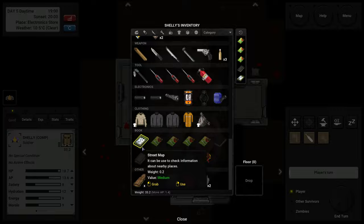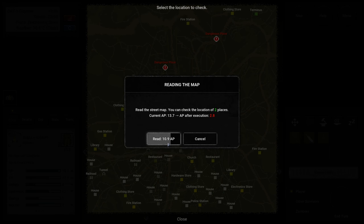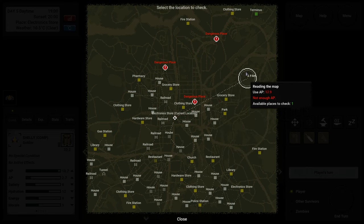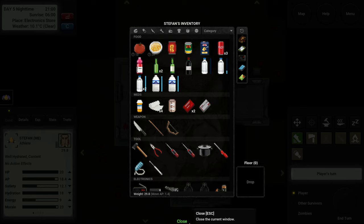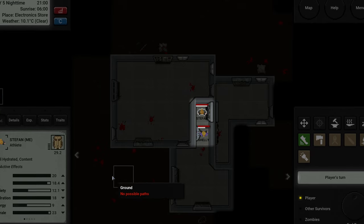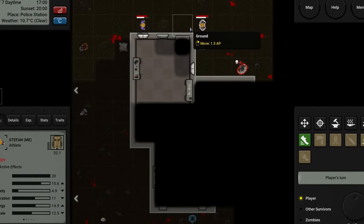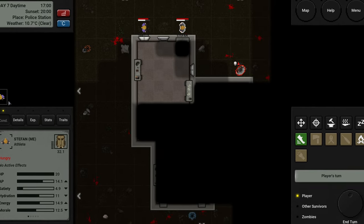Some aspects of the AP system feel strange. For example, carrying a medium-heavy backpack might cost you 1.6 AP per move, while cooking vegetables can cost 2 AP. This implies that one move with a medium-weight backpack is almost equivalent to cooking, which seems unrealistic. Better dishes can cost 3 AP. Despite this, it's still a game and I'd like to see better balance in the AP system.